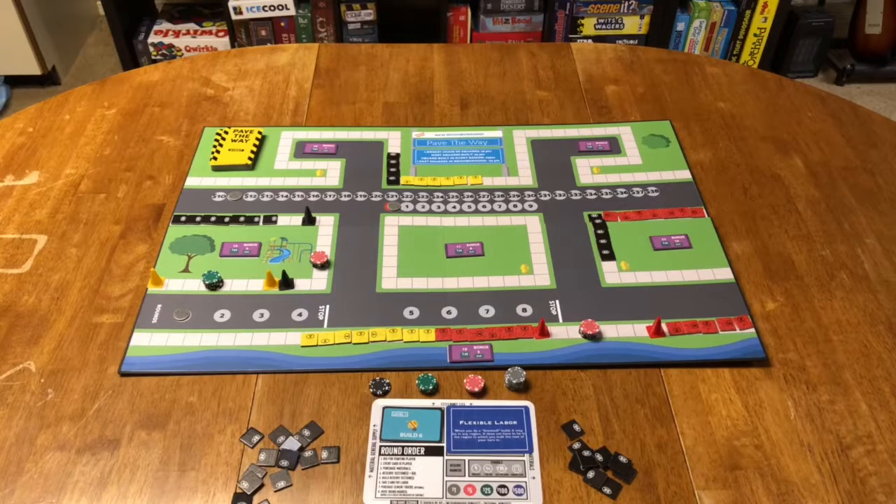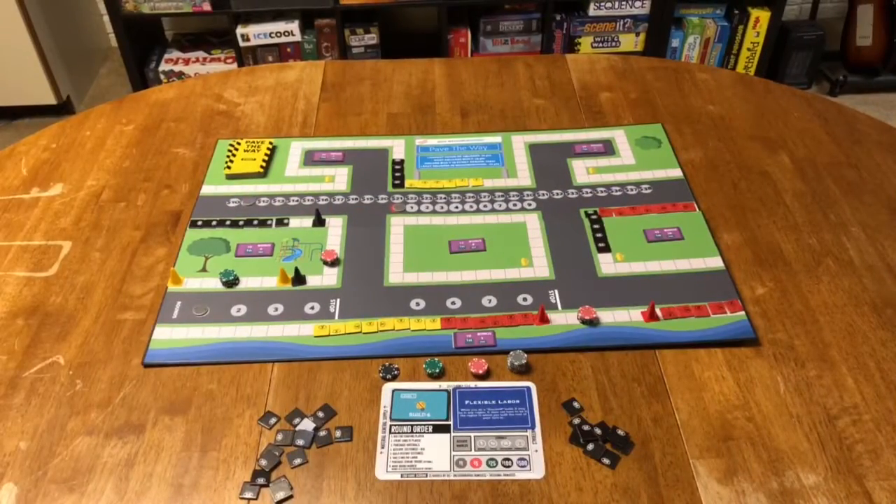For example, if the yellow player is bidding against the red player, the black player might really want the yellow player to win and might say something like, 'Hey, if you keep on bidding, I'll give you an extra fifty dollars,' or 'I won't take that spot if you don't take this spot.' So there's wide open negotiations that add a lot of fun player interaction. I think Pave the Way stands out because it has a low barrier to entry, a wide audience potential, and unique mechanisms and theme. Thank you for your time and I hope you'll consider Pave the Way.